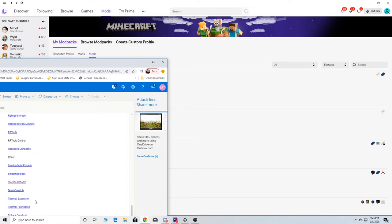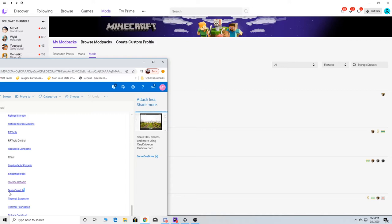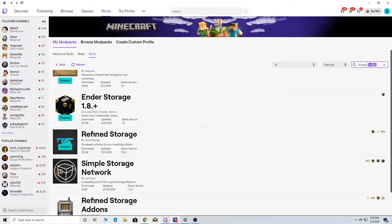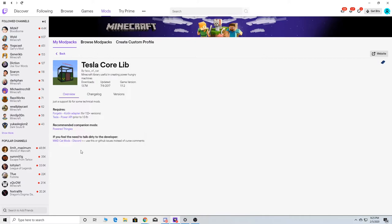So we did Smooth Bedrock last. I clicked on it and it should not work. We got Storage Drawers — which like I said, that's another storage-based thing. Tazzle — oh look, there is that one that I was telling you about earlier. I think I already installed it, so we're good.